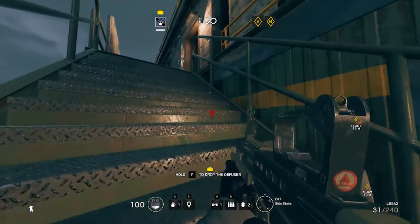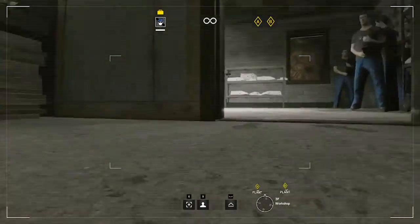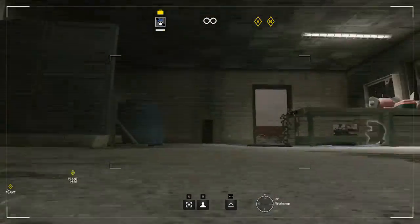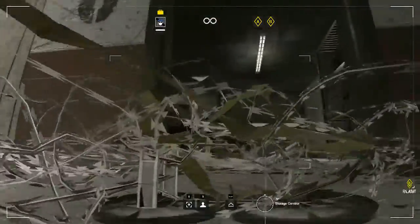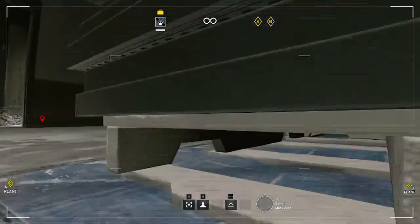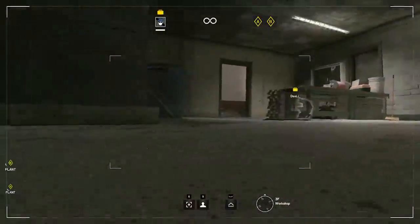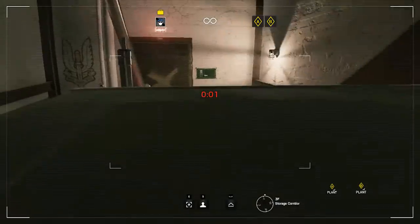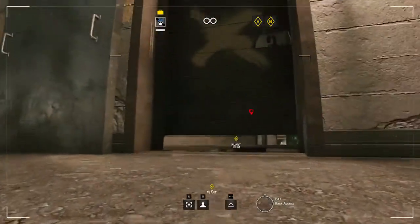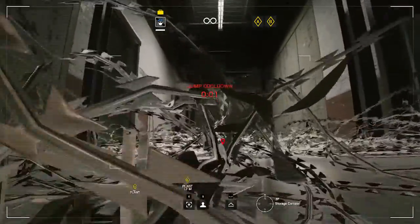This will allow us to make sure that we don't get hit from above. I'm just checking if there's any enemies here that could become a danger to us when we get in, but from here I don't see anyone. The bomb is one floor below us, so we can make our way one floor down. Then we can do some shooting as well. What I'm going to do is go back again so that we can pick up the drone.